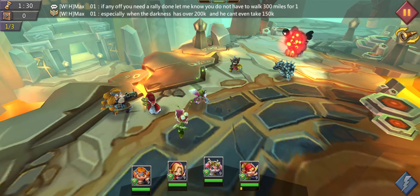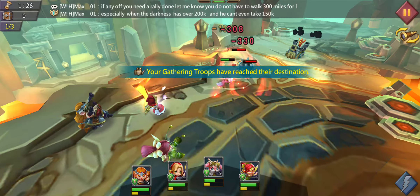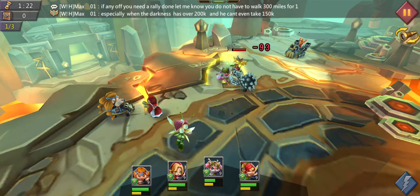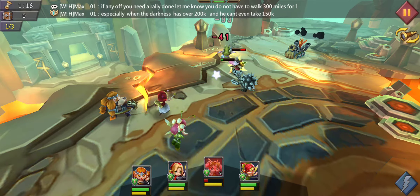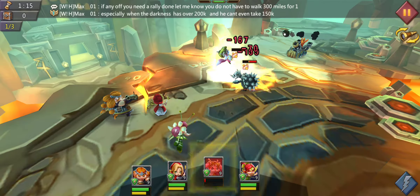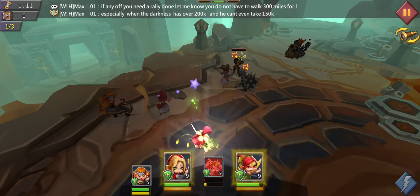The Child of Light is actually pretty tanky, which is nice for a beefy front line, and it also provides some CC. That is why we are taking the Witch Doll too — also for CC. And we are taking the Tracker just for the damage output because she deals a lot of damage.